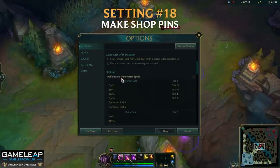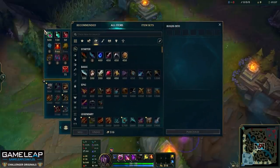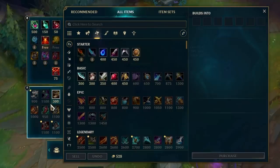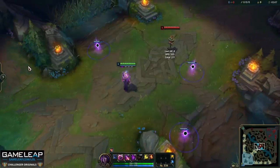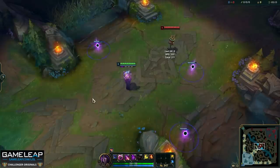Now setting number 18 is shop pins. When you open your shop — even players I've coached in Gold, Platinum, and sometimes Diamond don't have this setting turned on. What you want to do is open your shop, and these tabs on the left you can actually pin in the top left so they stay open every time you open your shop. This means you can see all the early game items and all the boots there, saving you time rather than having to move your mouse to hover over the arrow.